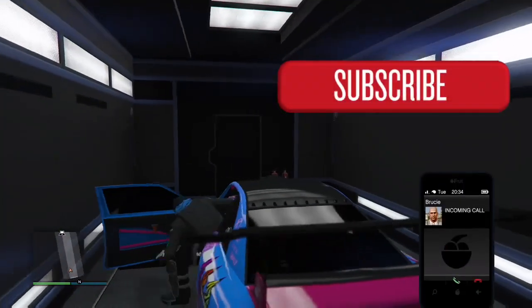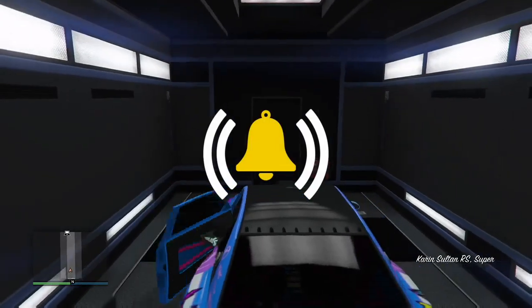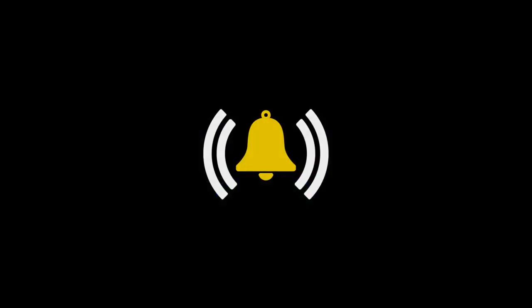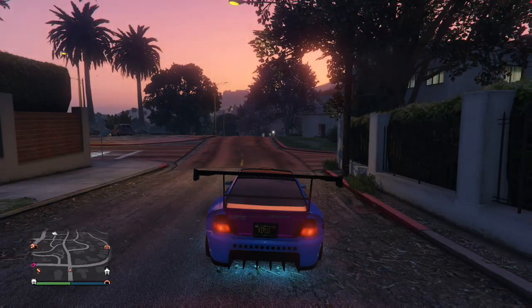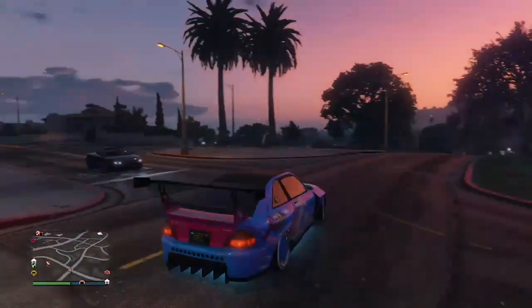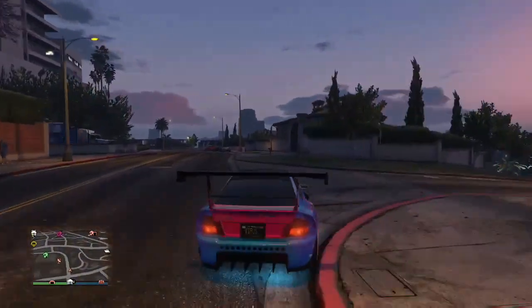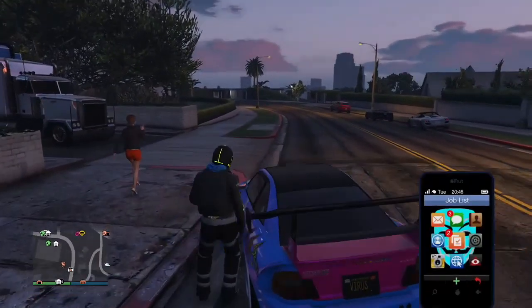So for you new subscribers — which we're always getting every day — you're gonna need the MOC with the personal vehicle storage with the Sultan RS to duplicate. Doesn't matter if you got the short lip or not. This method you don't need custom plates for, and you need a garage with some faggios or RHAs — either one will do. I recommend faggios; it will work a lot quicker. Throw yourself in an invite-only session and park your MOC on a flat surface.